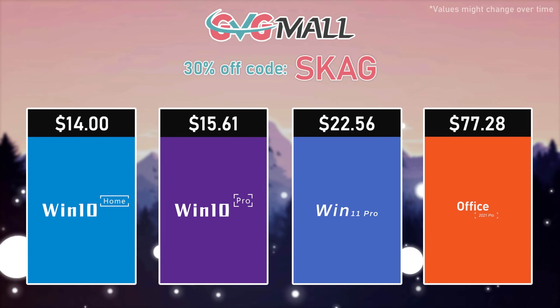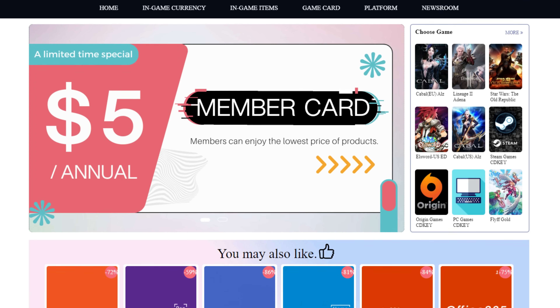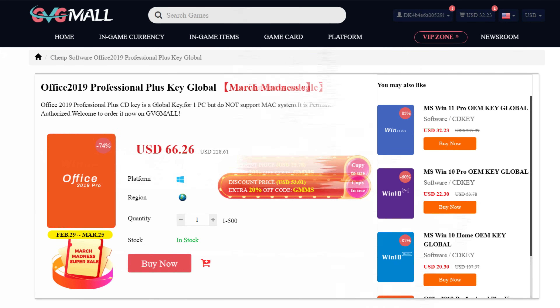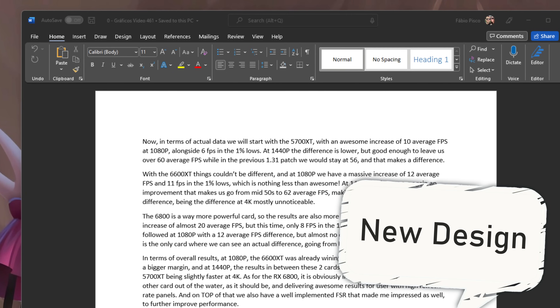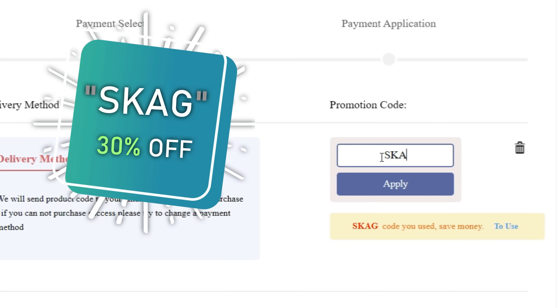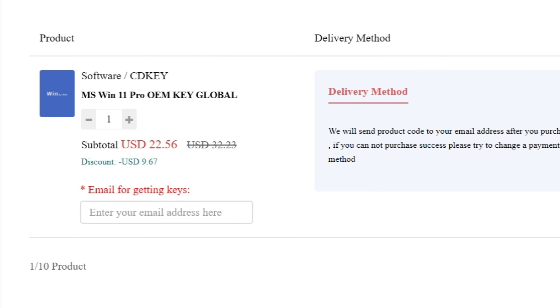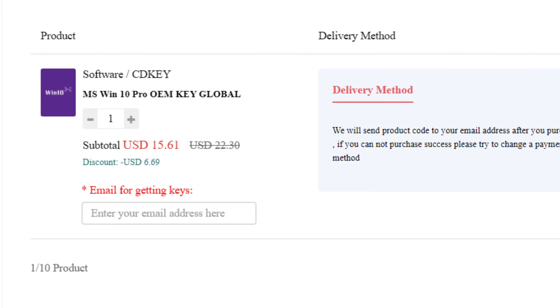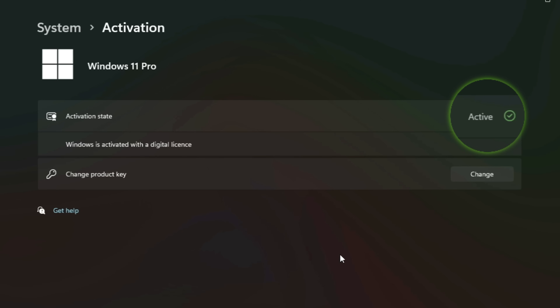Today's video sponsor is GVGMall, bringing you lots of software deals like Windows 10, Windows 11, Office 2019 or 2021. You can use the SKG discount code for 30% off — getting a Windows 11 serial key for $22 and Windows 10 for only $15. Use the key in your Windows settings and you'll have an activated system.